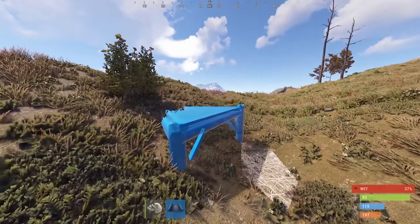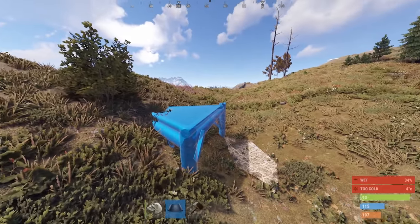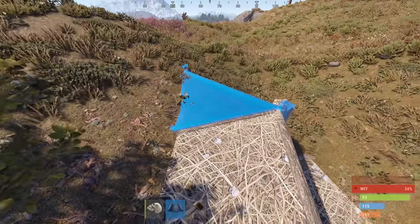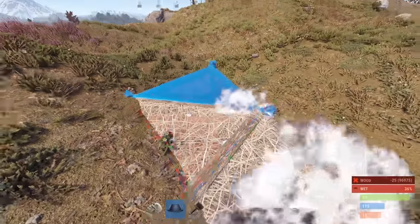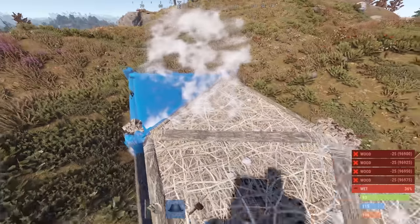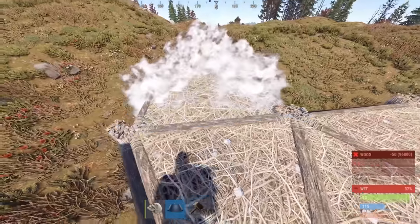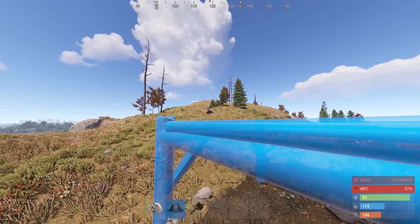Keep everything as twig for now, just in case we have any issues. We're going to go ahead and place a raised triangle on any of the sides of this, and then build out from here either four or six more triangles. If you do four instead of six, it will work fine, but you'll have a smaller gap and it will be harder to loot through later, which is not advisable.